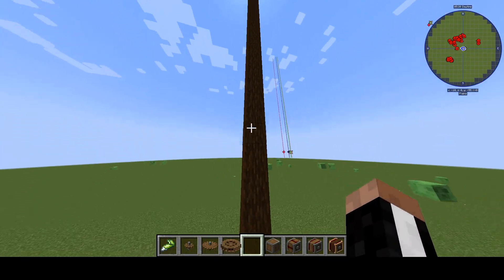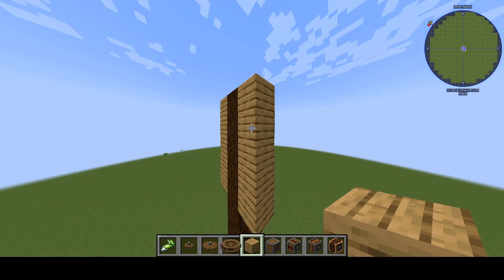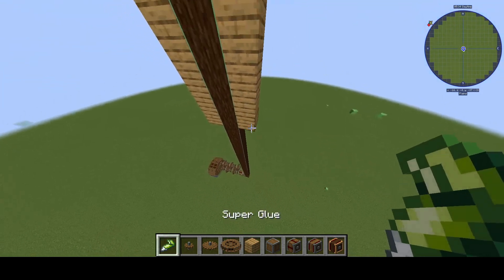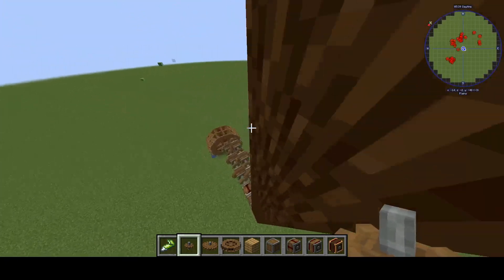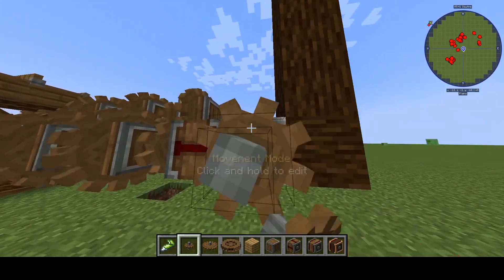Now that everything is back in order, we can add a giant paddle to the end. Because of how physics work, the end of this log should be going very much faster than the inside of the log, which means if we stand on the very end of it, we should be hit and sent into space.